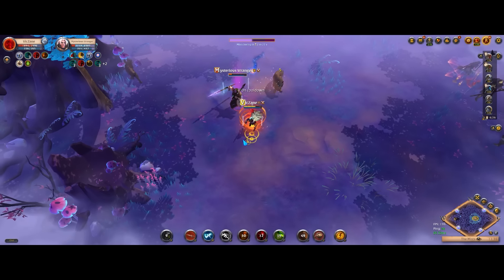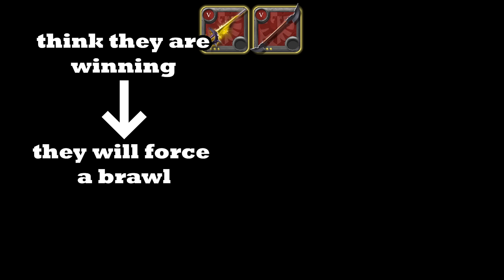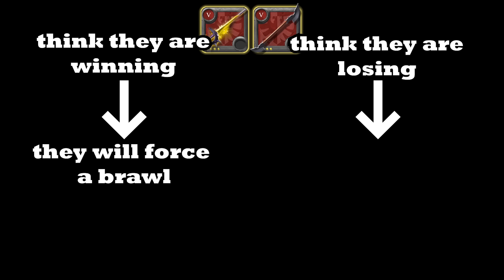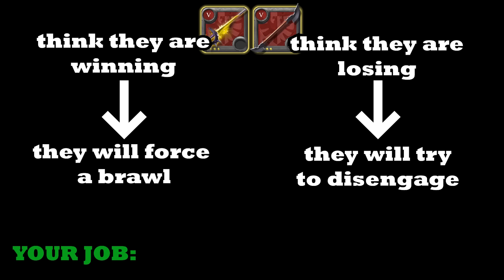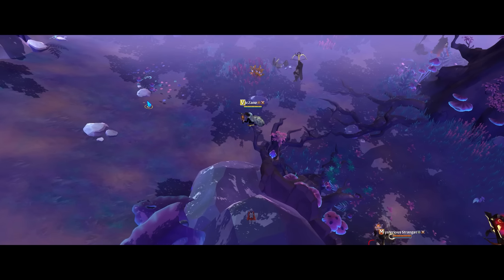They get to decide if you brawl or if you kite. When they are winning, they can force a brawl on their terms. When they are losing, they can just disengage from the fight. To counter that, we want to trick them into making the wrong decision. And when they do engage for a brawl, we need to find ways to use our build to win the trade. Remember the point about tricking your opponent because we will come back to it later in the video.